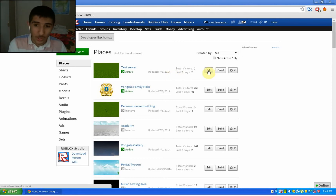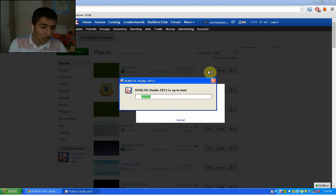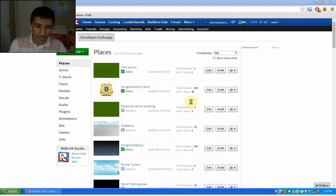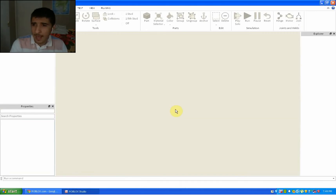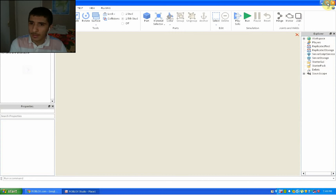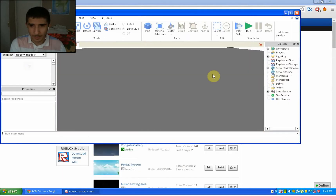We got this script — I think it's called Coals Admin, the Epic Edition. Basically, there's a command that will insert a script or local script, but you can't do it normally.